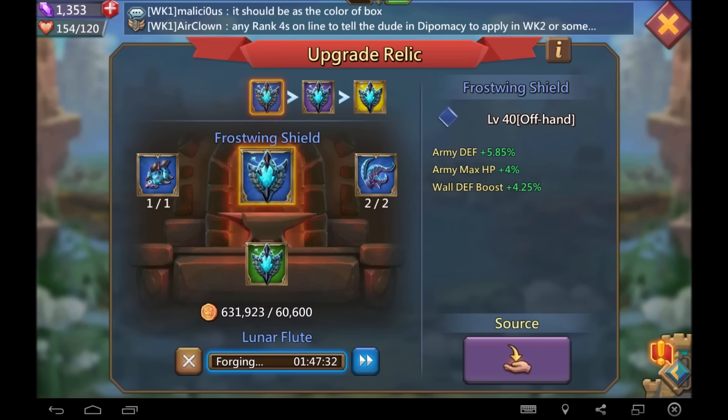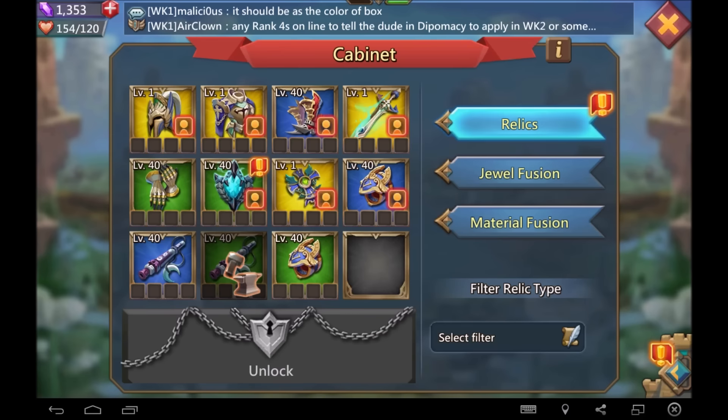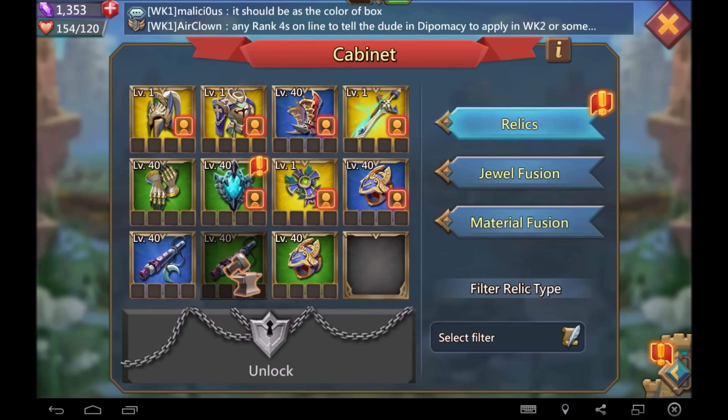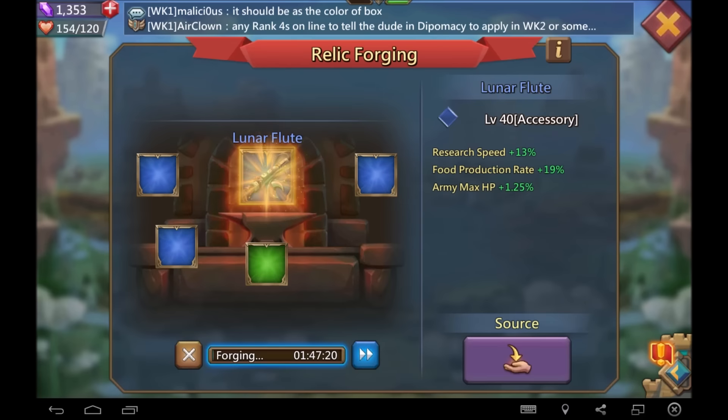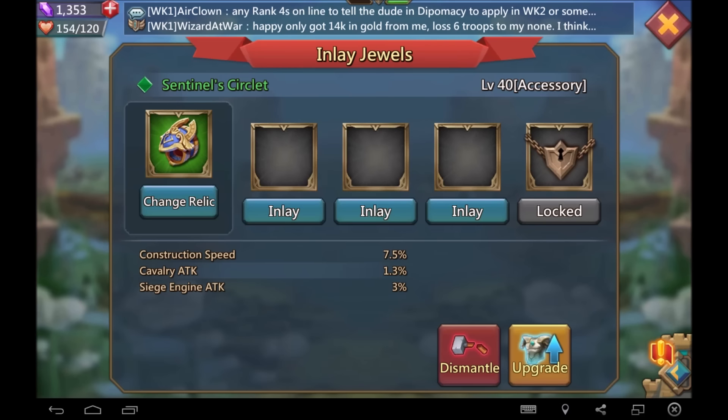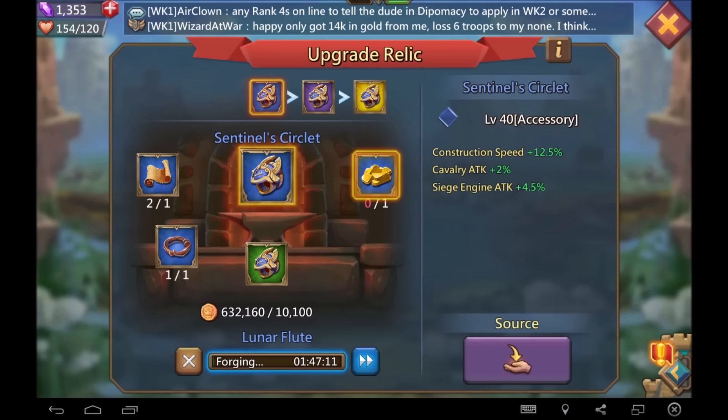We're going to upgrade the frost wing shield to get to the blue version — the higher you go up, the better it gets, so I'd highly recommend getting your frost wing shield up. It was a question of getting the vice grips or the lunar flute done, and in no contest the lunar flute beats it by a long shot.